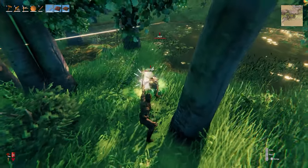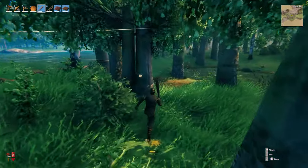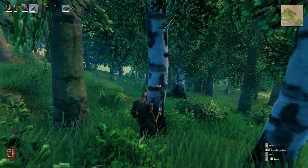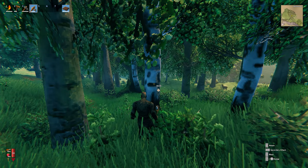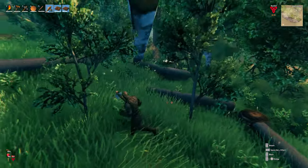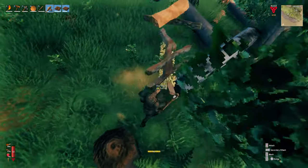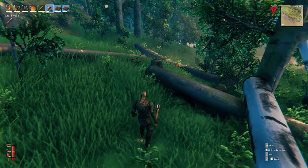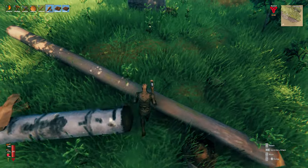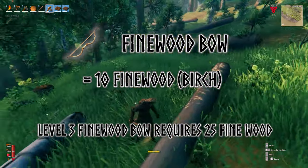There is one teensy weensy little catch, and the clue is in its name — you'll need finewood. Unfortunately, until you have made bronze, you're not able to freely chop the finewood birch trees down, as they're too hard for the stone or flint axe. Find an area where there are several birch trees — the white ones — together on a gradual slope, with beech trees above them. Cut the beech trees so that they fall onto the birch trees. Once you've created the perfect domino, roll the fallen birch trees or other fallen trees into the birch trees to deal damage. Once the birch tree breaks, collect the wood — you'll be given new crafting recipes, and the birch tree may even drop a seed. You'll need 10 finewood to craft the finewood bow, and 25 total to upgrade it to level 3.